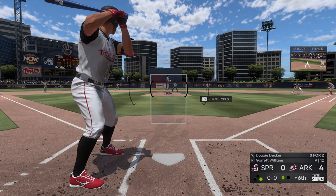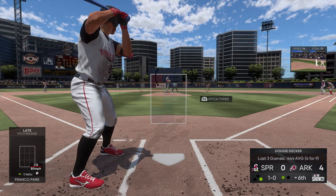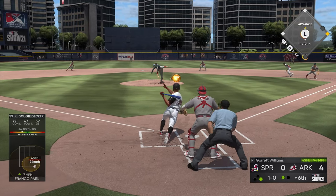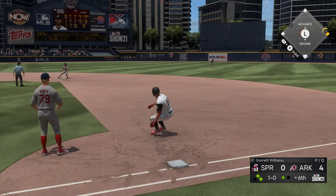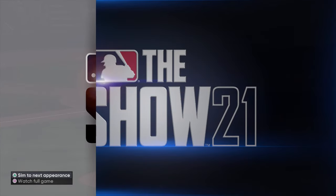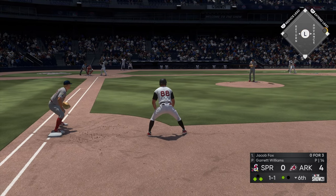A man on, one man out — I need to just make contact. One-nothing count, curveball, slow as well — they've got some slow pitches down here in Double-A. Straight back up the middle — we should be good, I'll take that. Cheeky little single, we will take that! Moving the runner up to third base. Let's not get picked off this time — I wasn't even trying to steal anything last time.